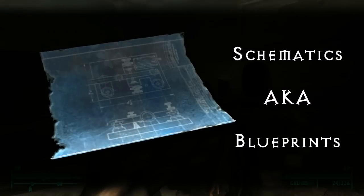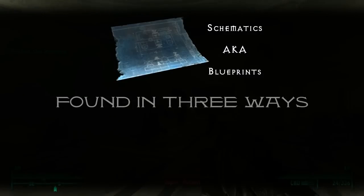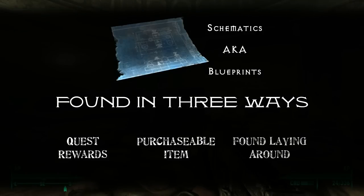In order to build a custom weapon you first need at least one set of schematics or blueprints. These can be found all over the wastes and are typically found in three ways: they're given as quest rewards, bought off vendors, or simply found lying in specific places.